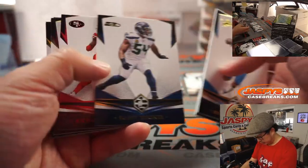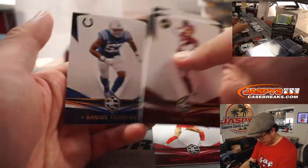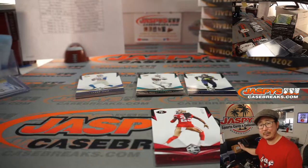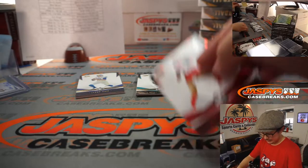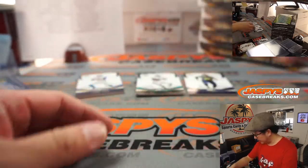Marvin Jones Jr., so on and so forth. There's Richard Sherman. Alex Smith looking for a job somewhere — someone's going to pick up Alex Smith as a backup or maybe even a starter. There's Richard Sherman, 7 out of 49 for the Niners.